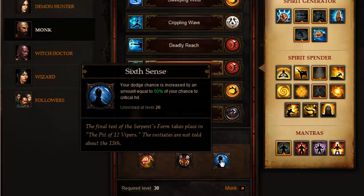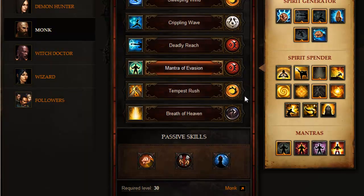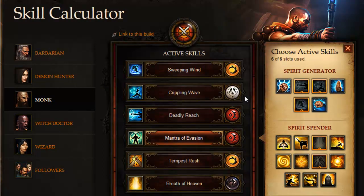For my third passive skill I have one that increases dodge chance by an amount equal to 50% of my critical hit chance. This is uncertain because we don't know how much critical hit chance a monk will have at that level. At level 13 I haven't seen any items with increased critical chance, so it may be very low or very high — we'll see. Anyway, thanks for watching — this has been my skill build for a solo PvE monk.